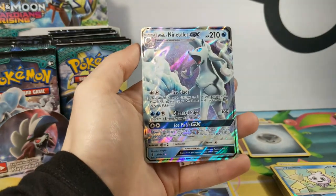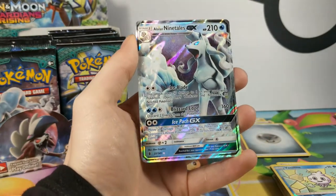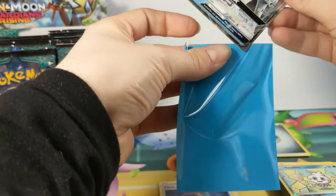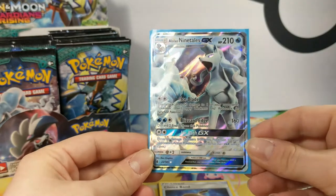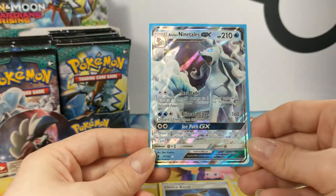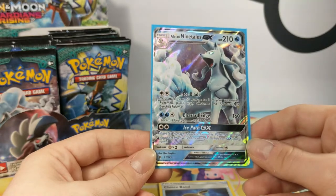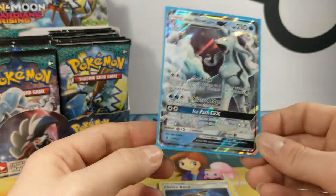Nine Tails! Oh, I love this Pokémon so much, I love this card! I'm so happy. So, looking at Alolan Ninetales — it has 210 HP. Its first attack is Ice Blade for two colourless, does 50 damage to one of your opponent's Pokémon. And 160 damage with Blizzard Edge — discard two energy from this Pokémon, any two energy. And Ice Path GX: move all damage counters from this Pokémon to your opponent's active. Which is pretty strong.